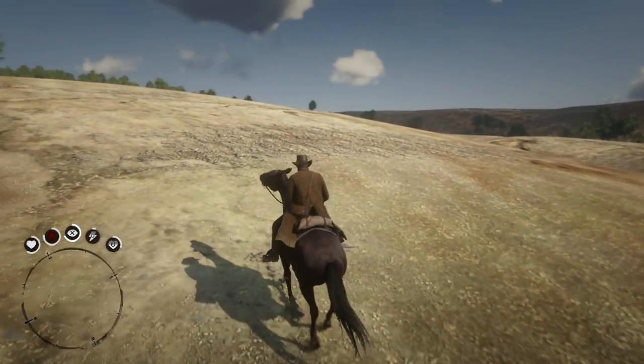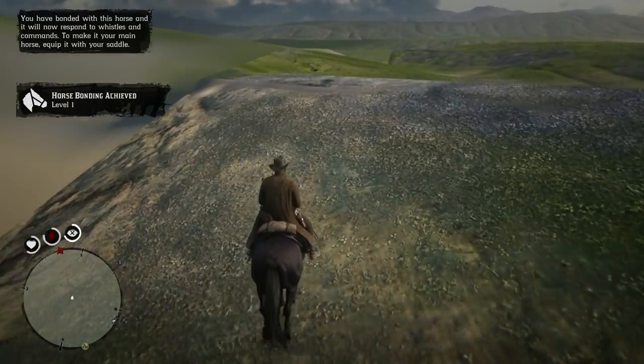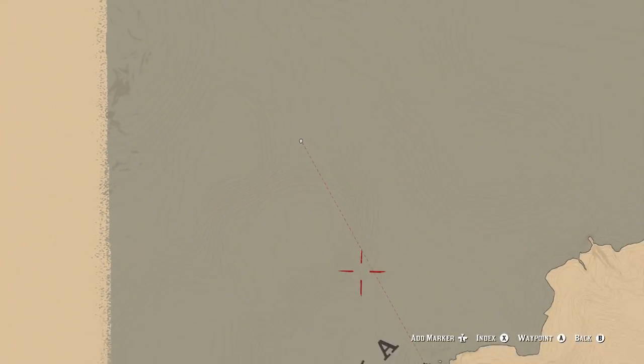Keep going and your game will freeze for a second before Guarma appears on your map. From this point, continue forward until you find this clear split on the ground. Passing this line will cause you to fall off to your death. You're going to eventually do this in order to spawn in Guarma, but first you have to align yourself with this spot for it to work.